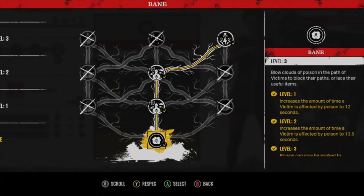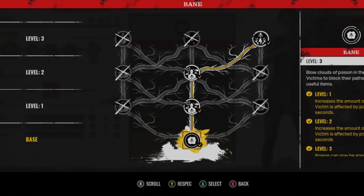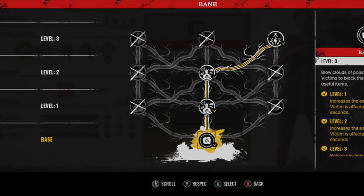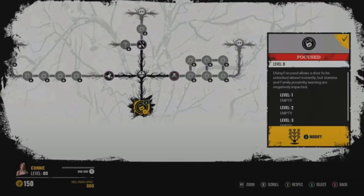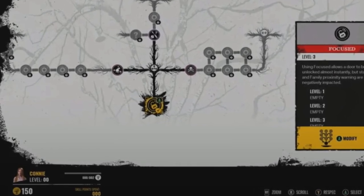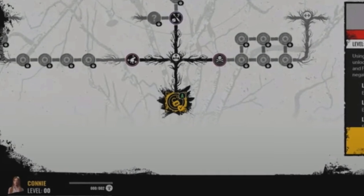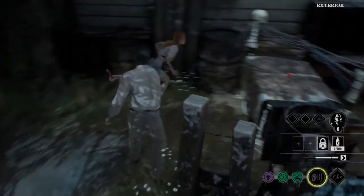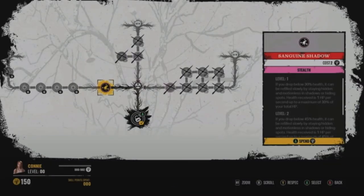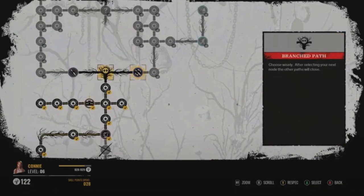It's important to know that the ability of each character can be leveled up up to three levels, and it works the same with the perks — each perk is going to have three levels. So if we look at the screenshot here of Connie's skill tree, you can see that her ability is the very first thing you have already unlocked, and the more you use it the more you're going to level it up. From there, if you go up on the skill tree you will be able to take different paths and choose different perks.